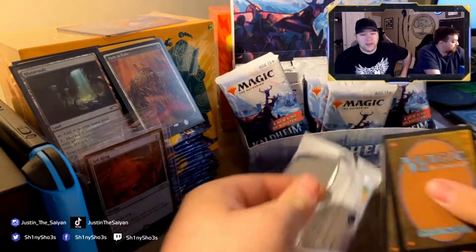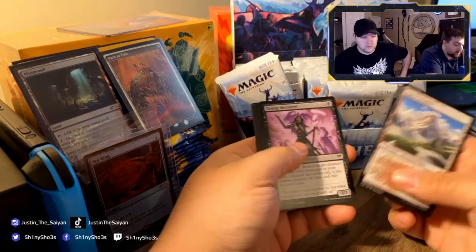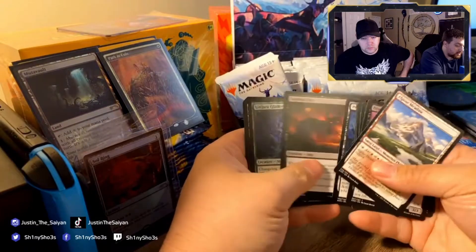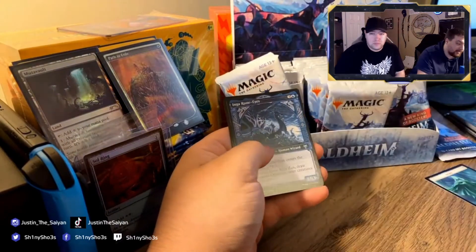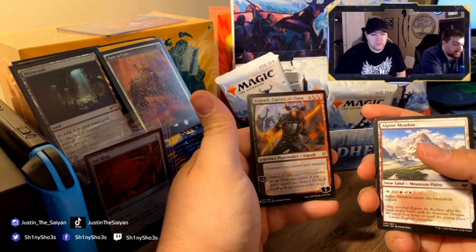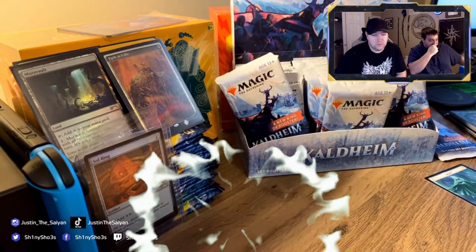We got something from the list — let's go! Alpine Meadow, Draugr Recruiter. Foil Cosima, God of the Voyage — I'll take that. Great Recluse, and then Angrath, Champion of Chaos — he's not too old of a card but he's on the list. I already have a couple of him in a box.